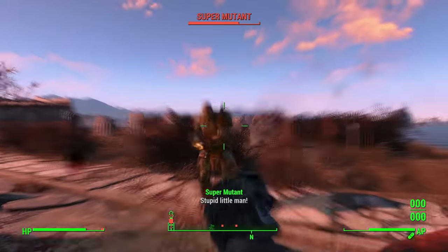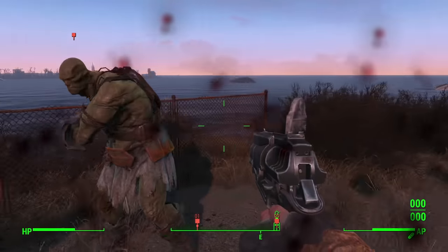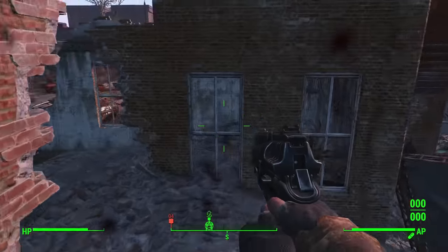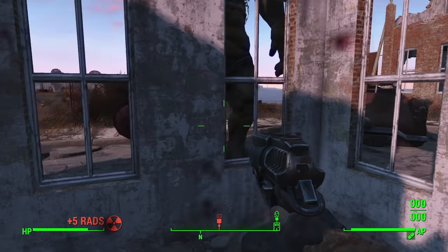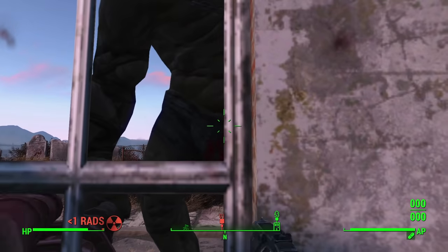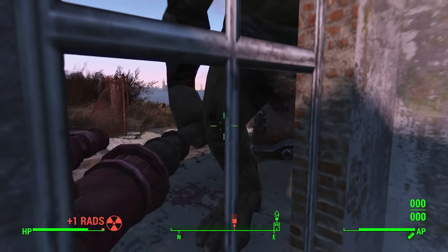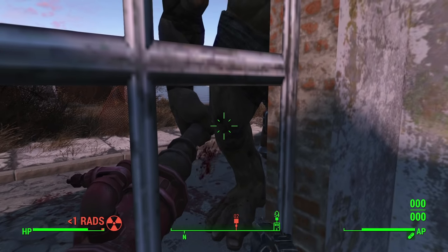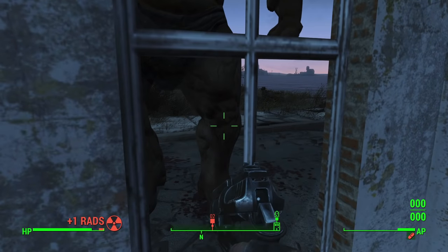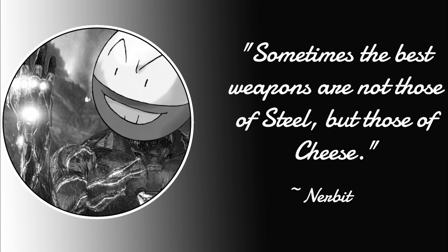I very nearly died at one point as I was careless and got smacked by the Behemoth, but thankfully he only crippled both of my legs. Whenever I finally dealt with the last Super Mutant and it was just me and the Behemoth, I ran back to the same building in hopes of popping out and hitting him occasionally while hiding from him — but clearly I was overthinking it because this is a Bethesda game. Running around the building seemed to mess with his pathing, but it turns out just standing inside the building by a window completely breaks it — he just stands there not moving or attacking, allowing me to hit him through the window with no risk. Well, he did hit me once for some reason but I had enough health to survive, then I just reset myself behind the window and repeated the process until he was dead. Sometimes the best weapons are not those of steel but those of cheese.